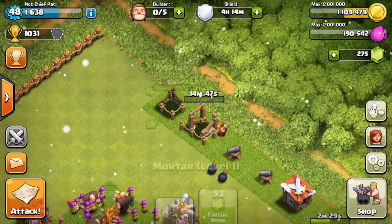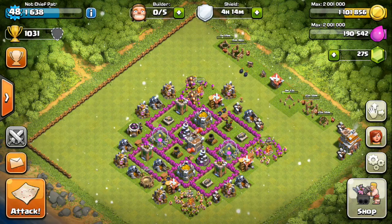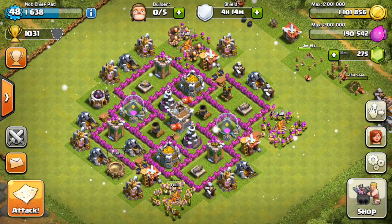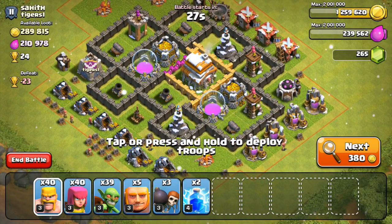We still have two hidden teslas and an air defense to build — if we built everything from Town Hall 7 it would stretch the full length of the base. It's going to take a while to level all that up, so I'll probably do that off camera. Let's go do some raids, grab some resources, and I'll spend most of them at the end of this episode.